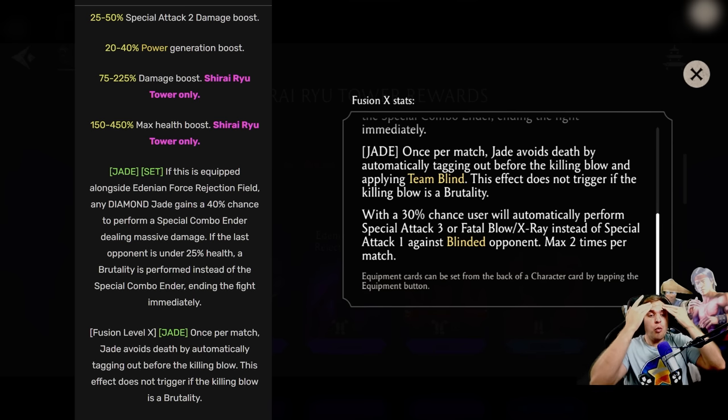Is this for real? What is this gear? Shirai Ryu tower gear is now the most powerful gear in the game. This is insanity — essentially, twice per match when you do special 1, you will do X-ray instead, for any character. This is insane.